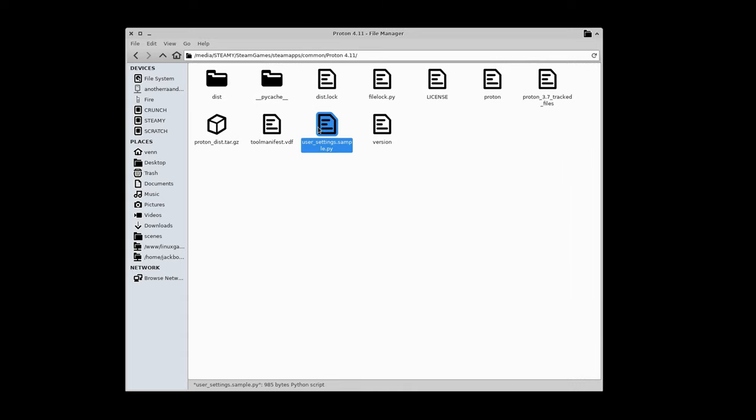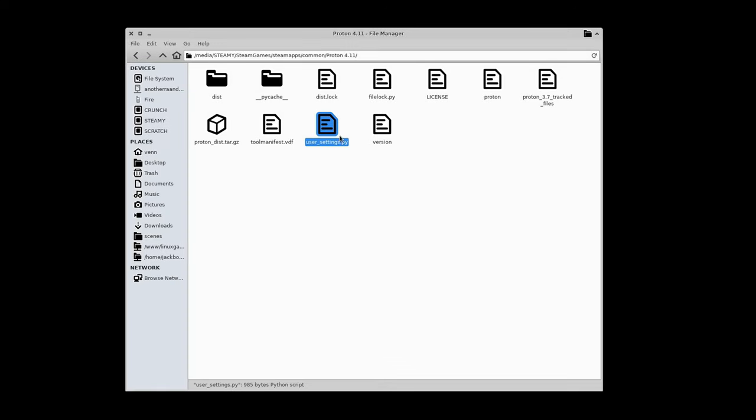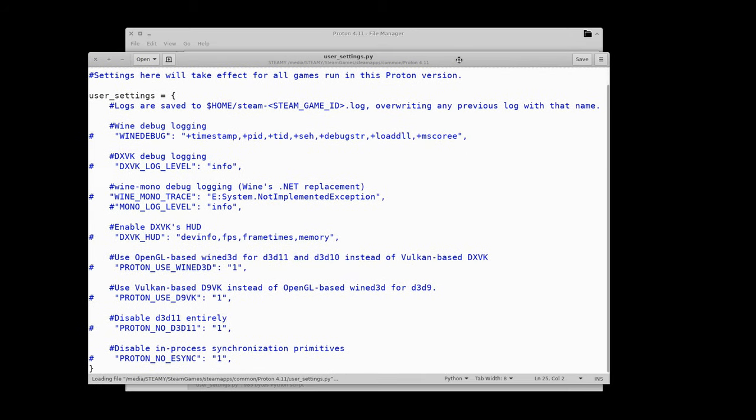Rename user_settings.sample to user_settings.py. We'll have to make two modifications to this file - really, one main one: ProtonUseD9VK. Remove that hash to enable it.